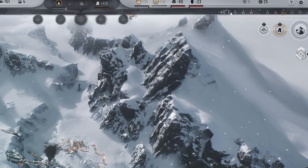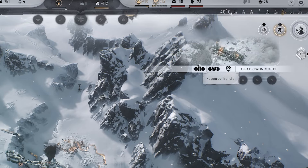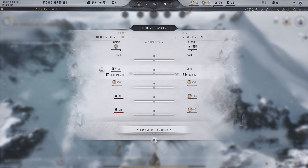Assuming you are in the oil area, or wherever you want to transfer from, you're going to left-click on it and then click the box. When you click the box it'll open up the resource transfer, and left to right it'll show you which numbers are where, and you can transfer it wherever you want to go.